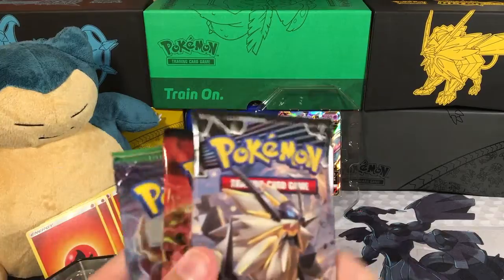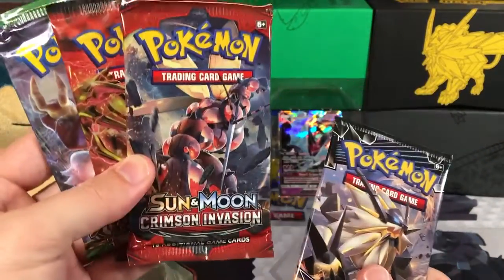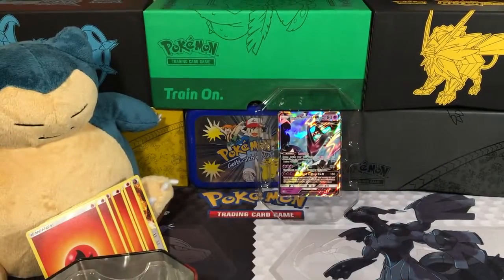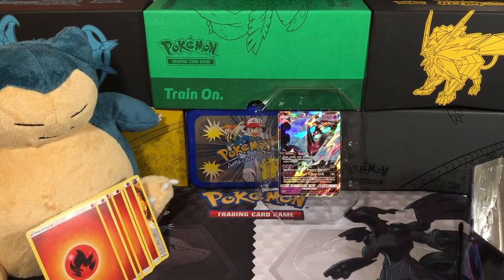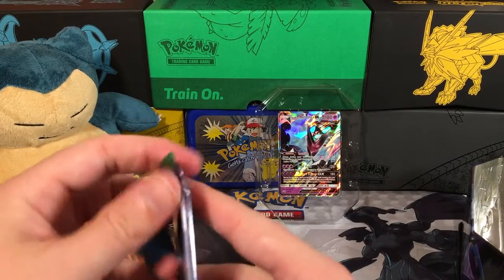We've got some four packs. We've got a Fates Collide, a Steam Siege, a Sun and Moon Crimson Invasion, and an Ultra Prism. So that's pretty cool. Let's get this out of the way because we want to see our Fire Energies. Last time our Crimson Invasion got me a Fire Energy, so let's see if we'll get another one today.